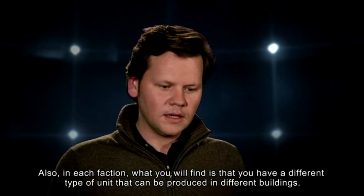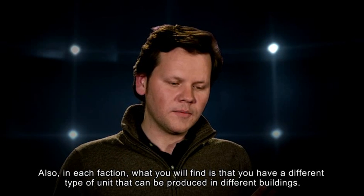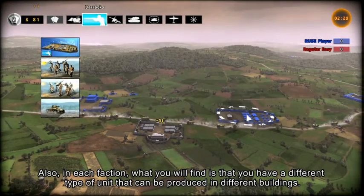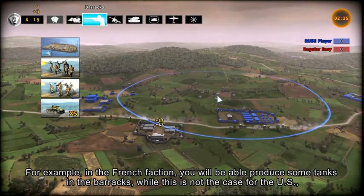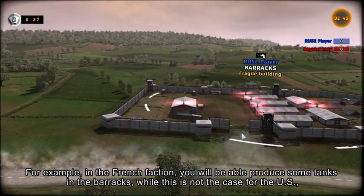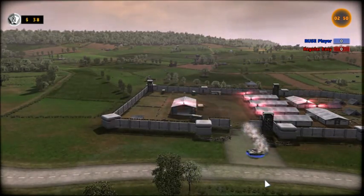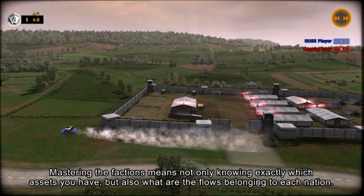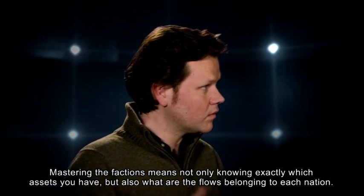But also, in each faction, what you will find is that you have a different set of units that you can produce in the different categories. For example, in the French faction, you will be able to produce some tanks in the barracks, while that will not be the case for the U.S., which will only have infantry units in the barracks. So mastering the factions is knowing exactly what assets you have.